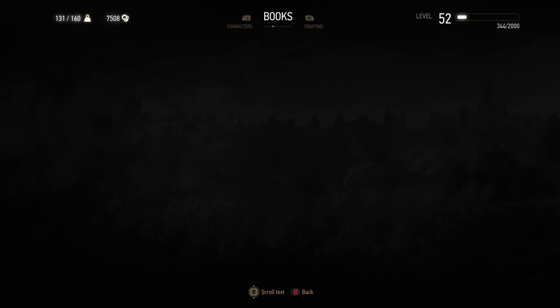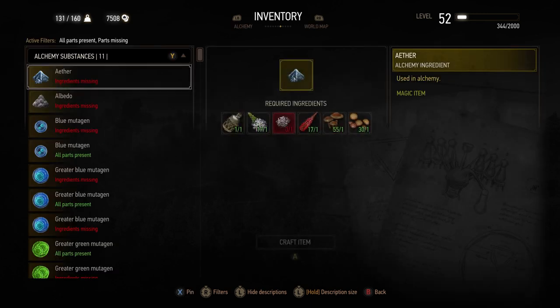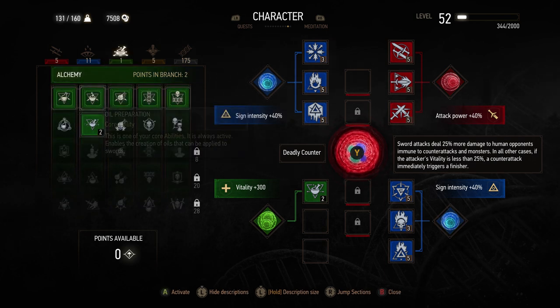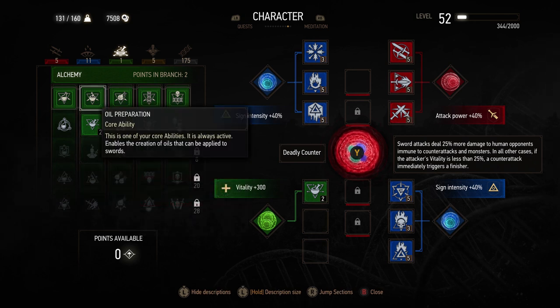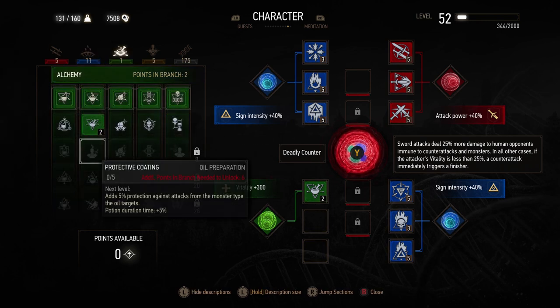One last thing about alchemy — you can also get perks in the character page. There is an alchemy section, and you can use your character points to do different stuff — for example, 5% against attacks from the monster type matching the oil's target. The nice thing with Witcher is you can play it multiple ways — you can power up your character however you see fit. I've focused a lot of mine in signs, but if you really want to be an alchemy whiz, you could focus lots of your points in there. Hopefully that was useful to you — if it was, please give us a thumbs up. Any comments welcome, let me know of any other things you want to know about. Thanks for watching.